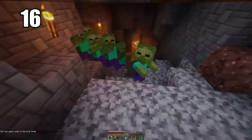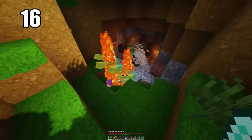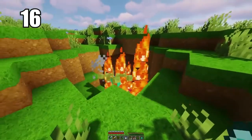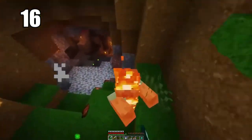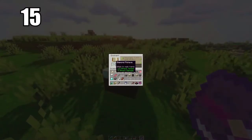Speaking of mobs — number 16 is that mobs cannot spawn on half slabs. This is useful information to know; they can spawn essentially anywhere except on half slabs. Use that however you like — if you want to line something with half slabs to prevent mob spawns, go ahead. It's super practical and definitely good information to keep in the back of your mind.